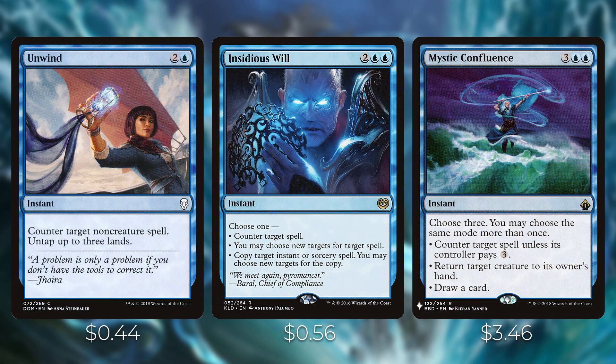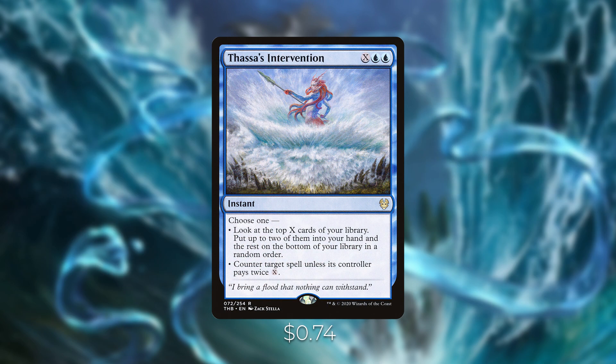Unwind counters a non-creature spell and untaps up to three lands, which is effectively free if you have a lot of interaction. Insidious Will is a modal counterspell — you can counter a spell, redirect a spell, or copy a target instant or sorcery. Mystic Confluence is another modal spell — choose three modes, potentially the same more than once: counter a spell unless its controller pays three, return a creature to hand, or draw a card. Modal counterspells are very powerful and give you options in any situation.